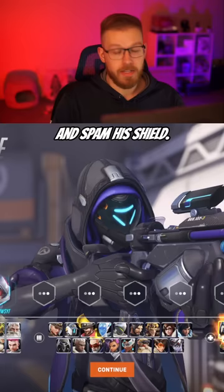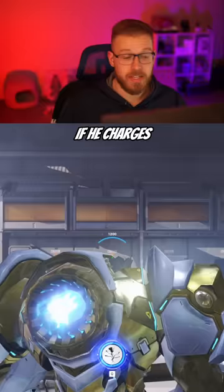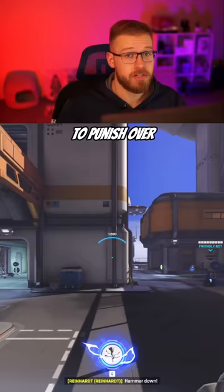And finally, for support, we have Ana. Anytime he swings his hammer, sleep him, or use your anti. You can also splash the anti off walls. If he charges your backline, you can sleep and anti him mid-charge. This is a great way to punish over-aggressive Reinhardts that dive into your backline without any support. And lastly, you can sleep his ultimate — it just takes a little bit of practice.